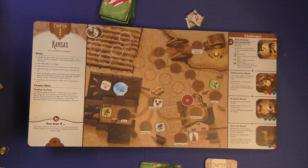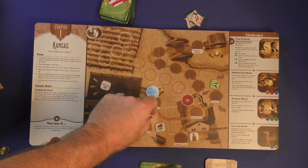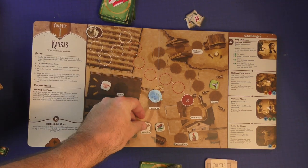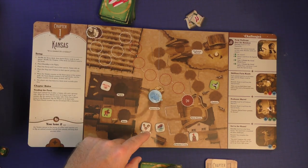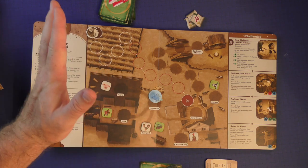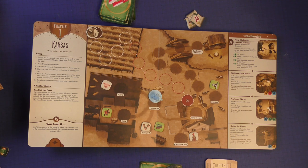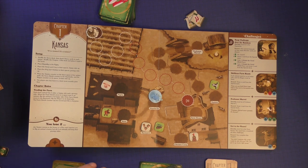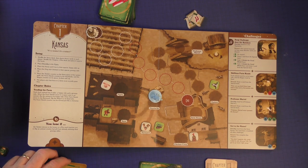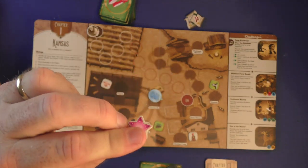On a player turn, the first thing you can do is move any character 0, 1, or 2 spaces. So I can move Dorothy one space to the haystack. In this scenario you can also move the farmhands one space — so that's two total movements. Movement is done. In this scenario, if you're next to the wagon you can fix it for free — it's automatic. Or if you're next to an unhappy animal, you can just flip them over with the farmhands. Next, you can take a storytelling action: discard any number of cards, complete any challenges if you have the cards and meet the requirements, or trade or take a single card from another player.